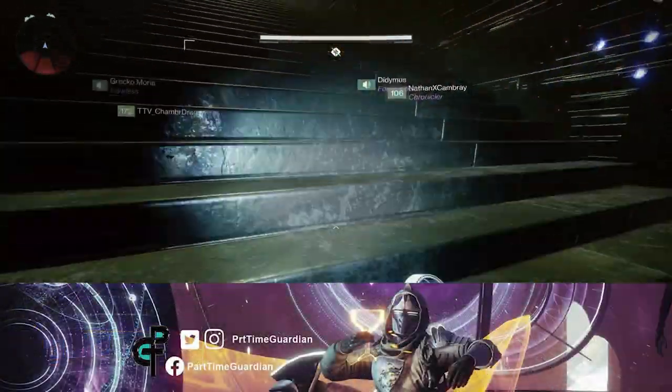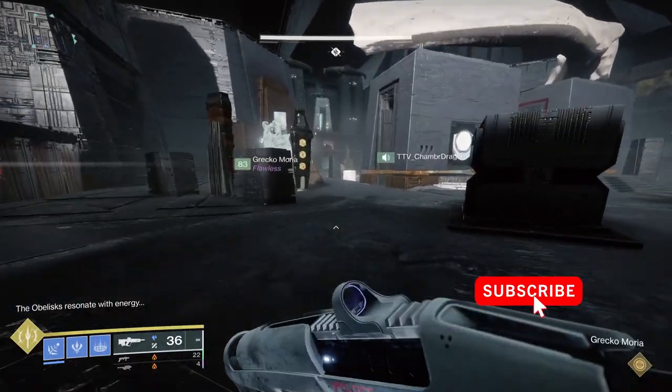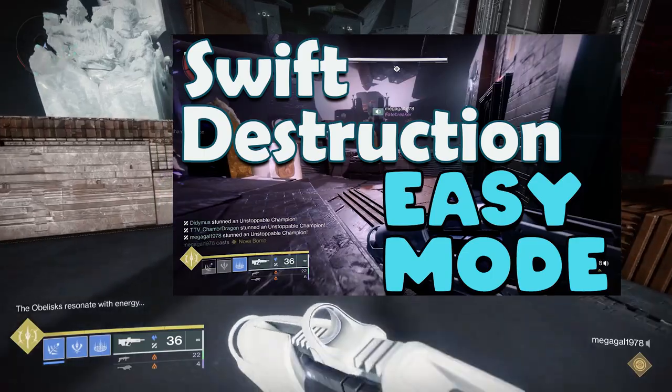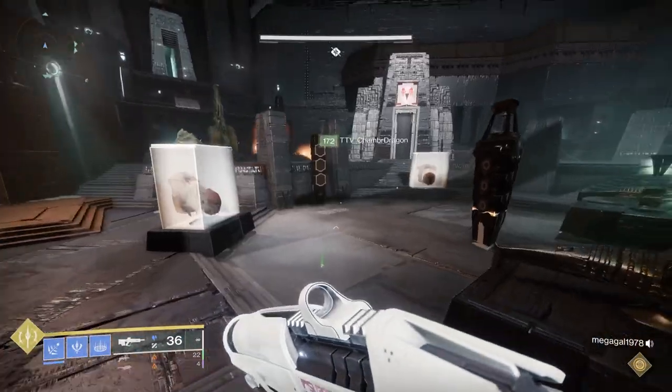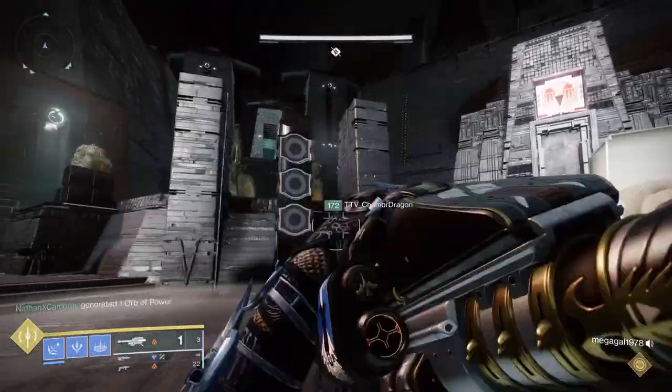In this video, we're going to talk about the Swift Destruction Challenge within the Master Mode of the Vow Disciple Raid. If you're not familiar with the challenge, check out the video I put out previously for details. But if you don't want to go to that video, I'll give you the TLDR here: you have to kill all the Unstoppable Champions within a few seconds of each other.